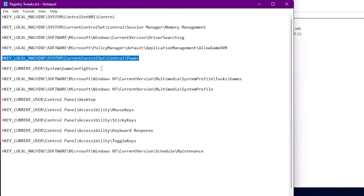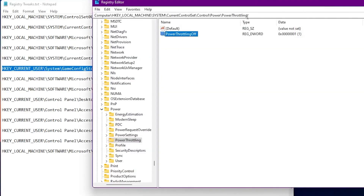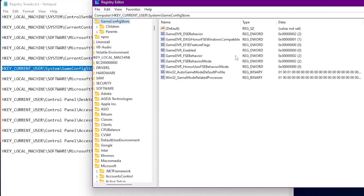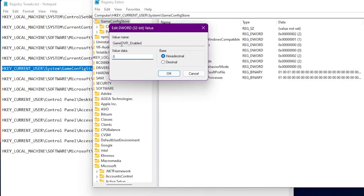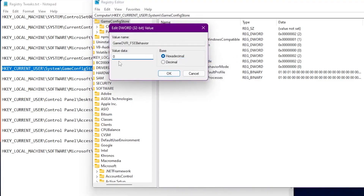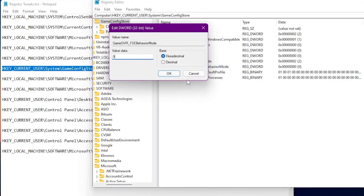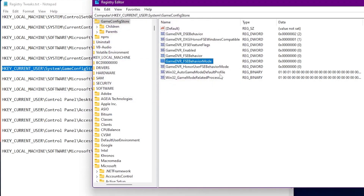Now let's go for our next registry tweak. Copy the next address, paste it into the address bar and press Enter. From here, we are going to disable Game DVR, Game DVR FSO, and Game DVR FSO Behavior Mode. For each of these options, right-click, go to Modify, and set the value to 0. Do this for Game DVR FSO Behavior as well. Set all these values to 0 and click OK to disable all these settings.